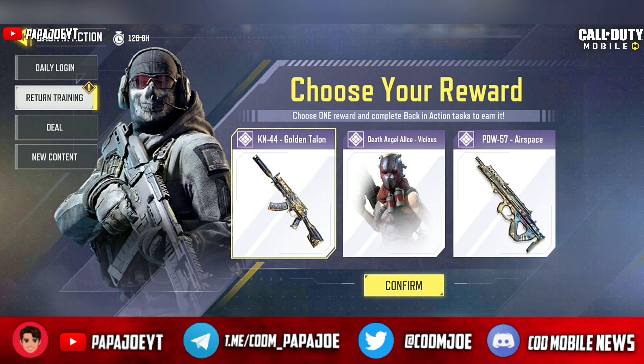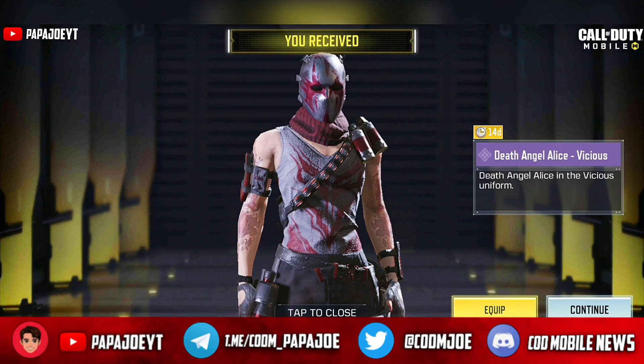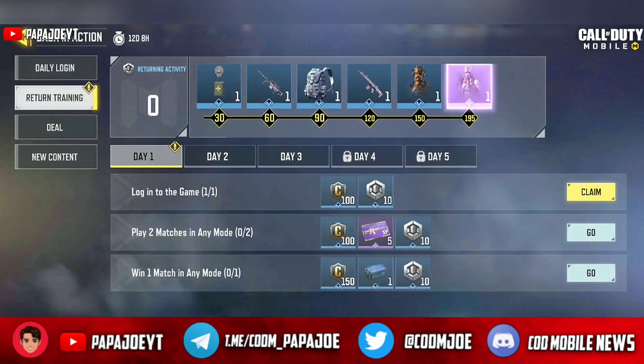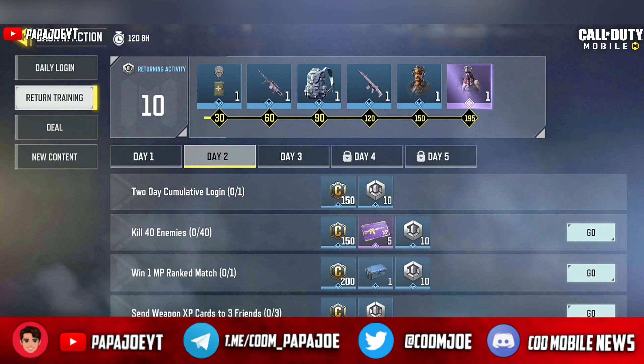Currently, you have to choose between the epic KN44 in Golden Talon, the Death Angel Alice character and Vicious uniform, and the epic PDW-57 in Airspace. Write in the comments which reward you would choose! Once you've chosen your reward, you have to complete certain tasks within two weeks to permanently unlock it — in my case the Death Angel Alice character — otherwise your reward will expire after a certain time.